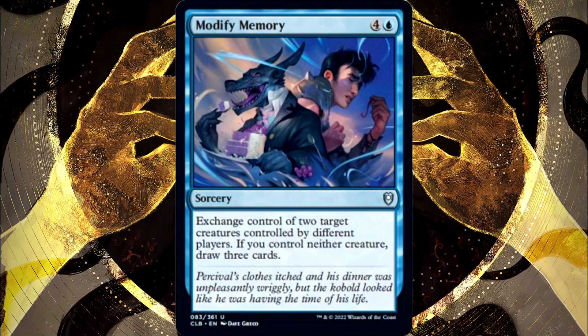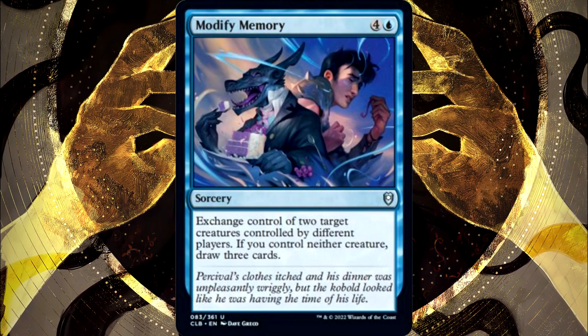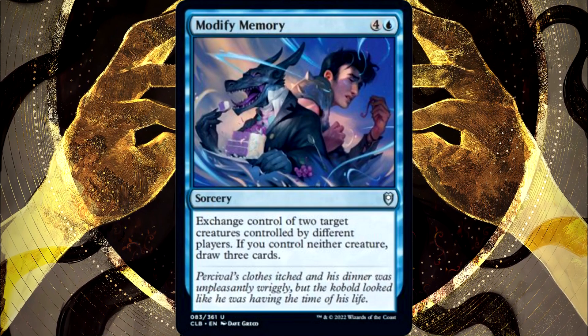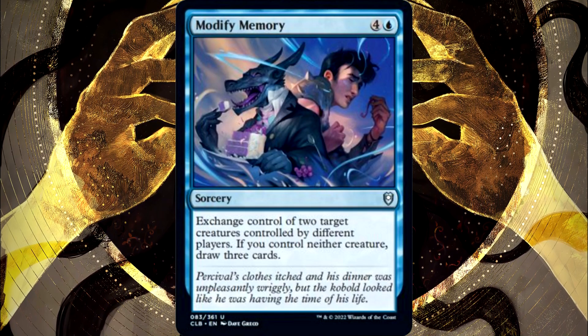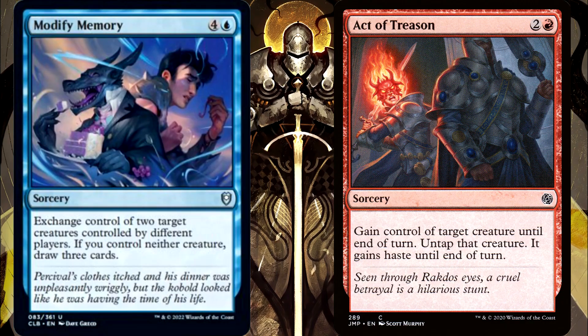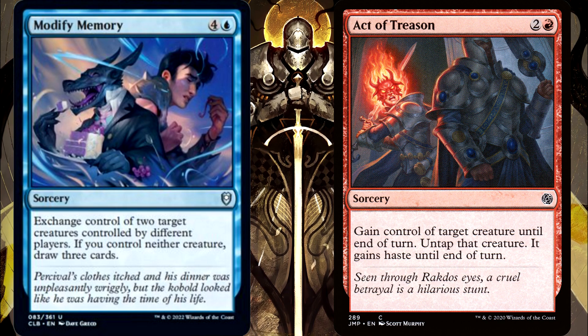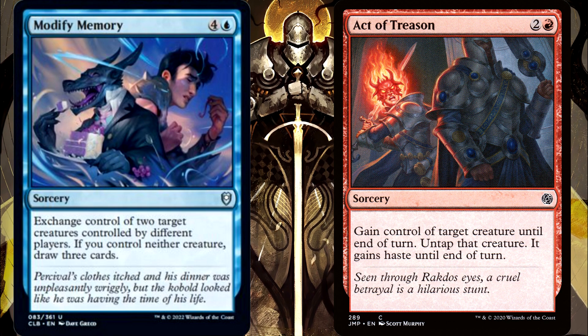What prompted me to make this episode is that while I was in a Judge Discord server, I saw some debating as to what would happen in a situation involving an exchanged permanent and a threatened type effect that you'll see on cards like Act of Treason, which is a red sorcery that says: gain control of target creature until end of turn, untap that creature, it gains haste until end of turn.